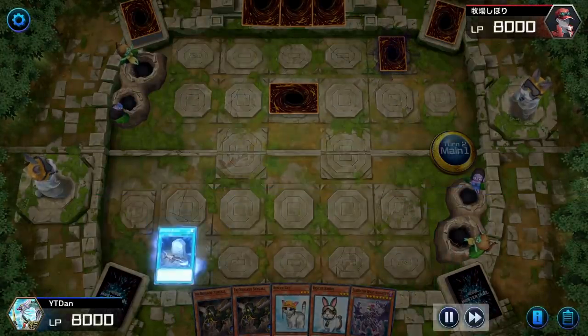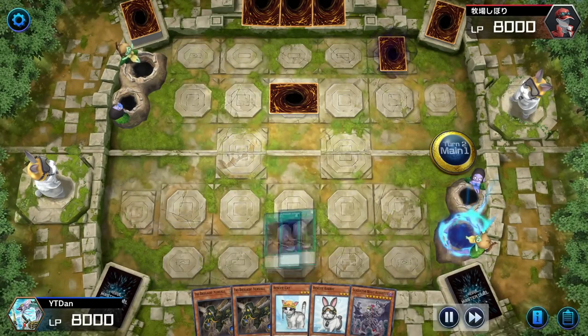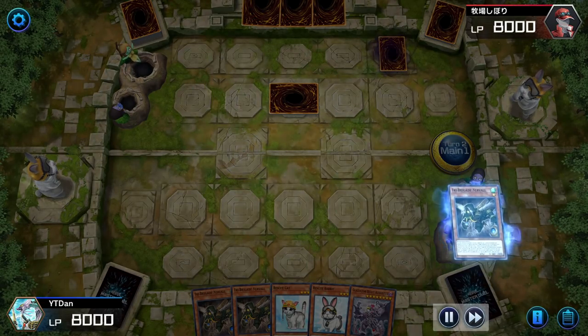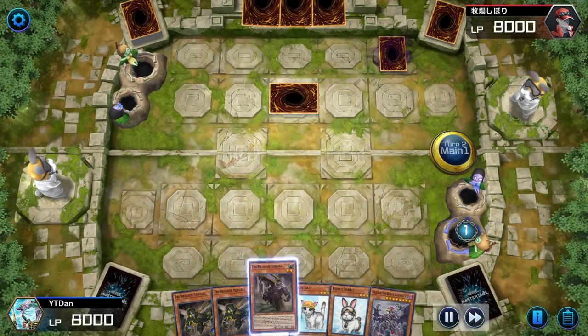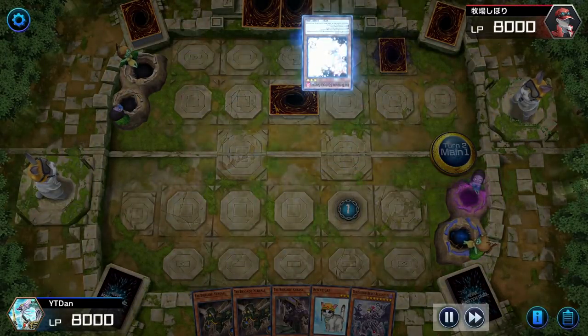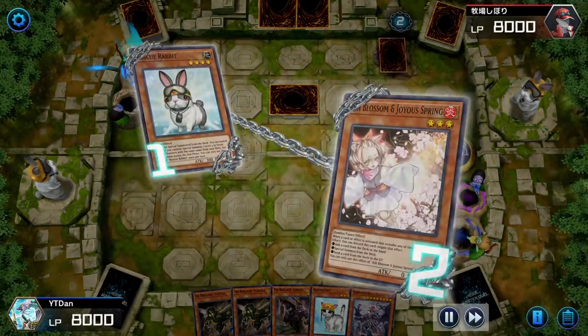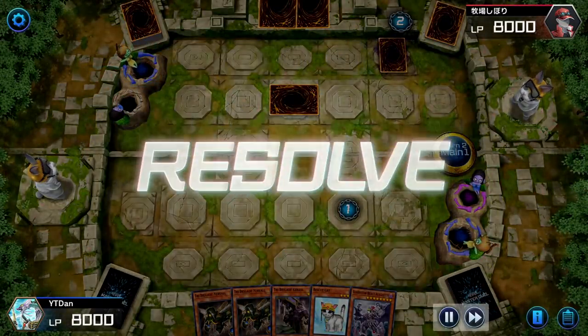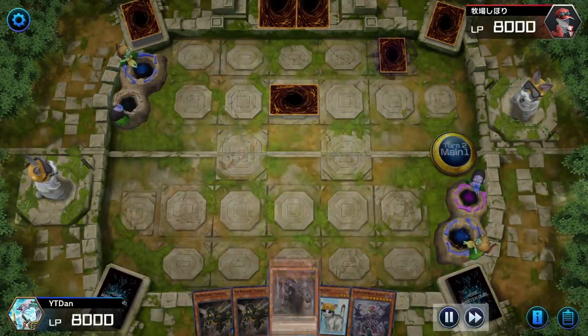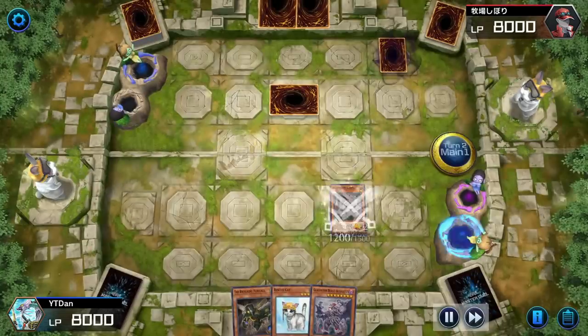Start off with Foolish Burial — dump the Kit. Kit's effect, dump the Nerval. Nerval's effect, add the Caress. Summon the Rabbit — get Ashed. Get Ashed?! So obviously didn't get the Rabbit. Disappointed. Discard for the special summon.